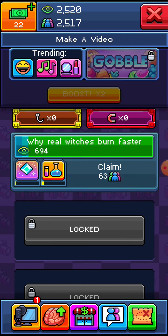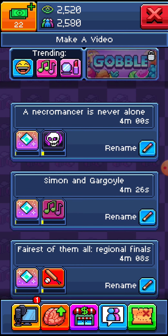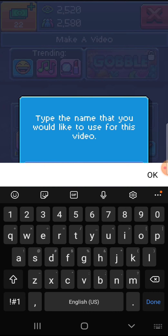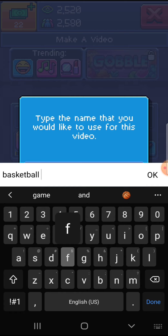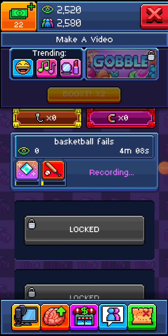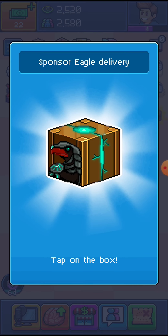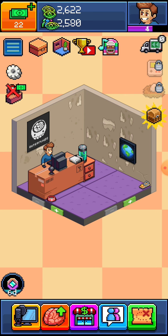And then our video is done — look at that, 694 views! Okay, now we make another video. Let's do some basketball fails. And we wait 4 minutes. That's just how easy it is to get views. You already have 2,500 views, plus with a sponsor constantly blessing me with views, it should be good.